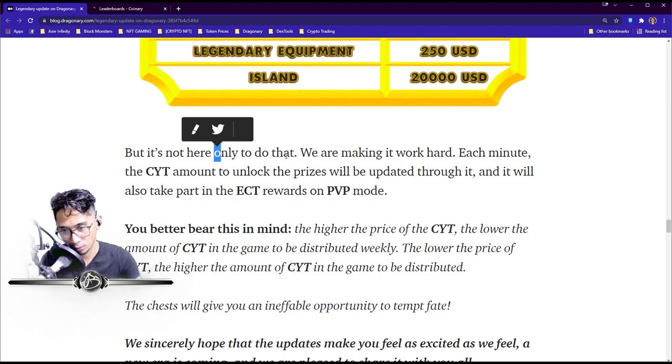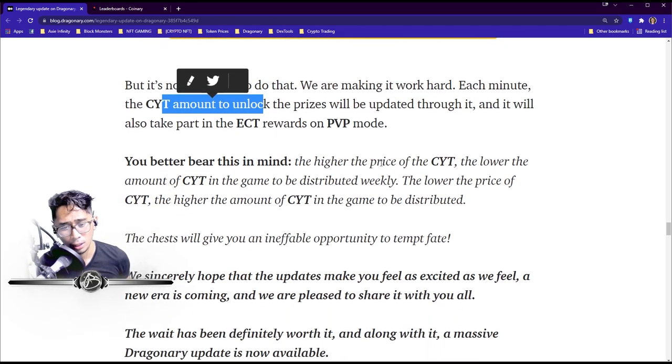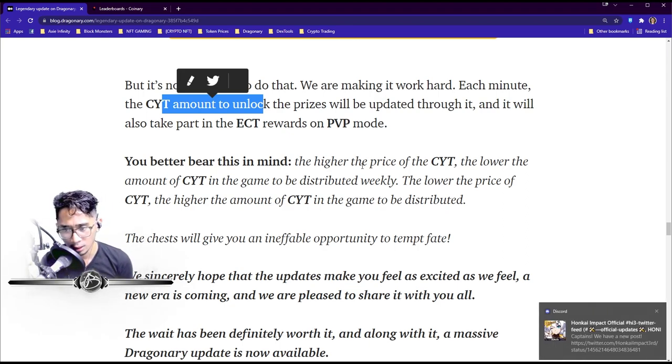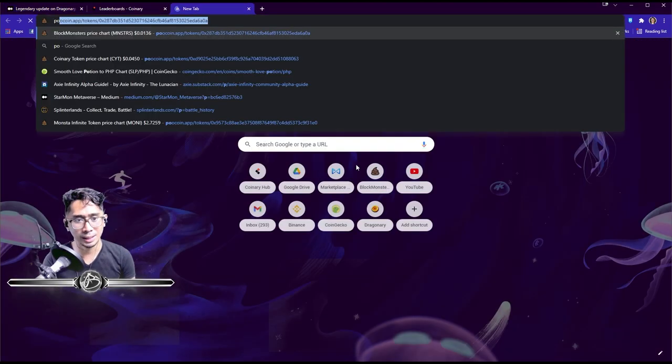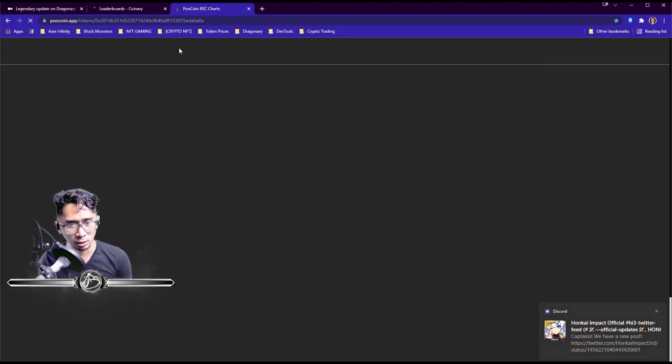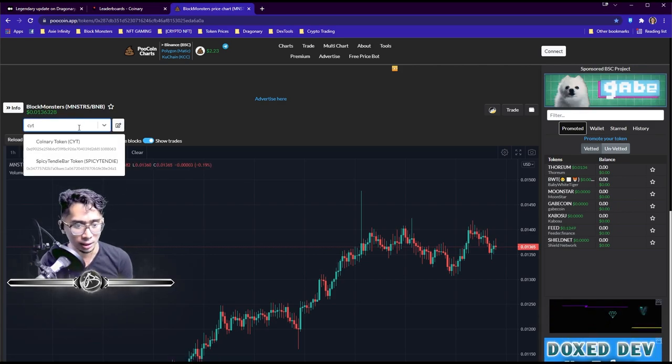Each minute, the oracle updates the CYT amount needed to unlock chest prices. It also takes part in ECT rewards in PvP mode. Key mechanic: the higher the price of CYT, the lower the amount of CYT distributed weekly in-game; the lower the price of CYT, the higher the amount distributed. So distribution depends on CYT's value at any given time.